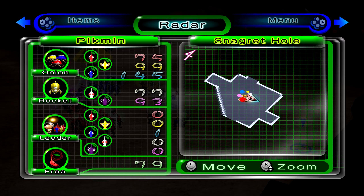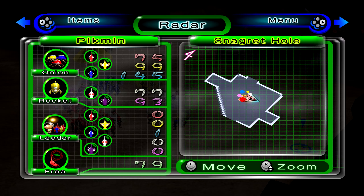Hey everyone, Suntime Guy here, bringing you back to another episode of Pikmin 2. In the last episode, we made it to the Snaggered Hole after dealing with a bunch of shield grubs — both the male and the female — managed to somehow kill a Wally Wally offscreen without even knowing, and went down the Snaggered Hole a good few floors.